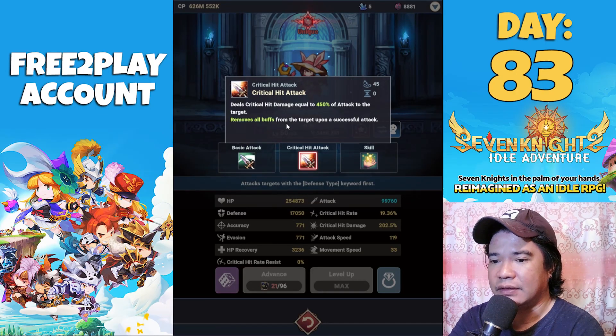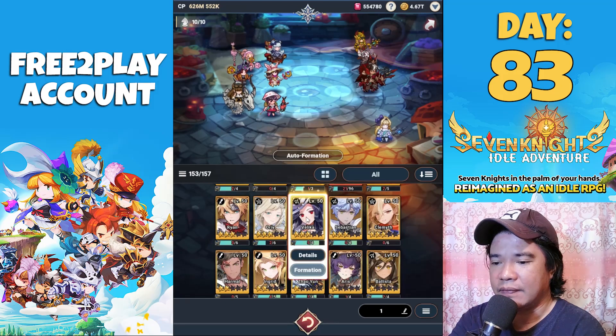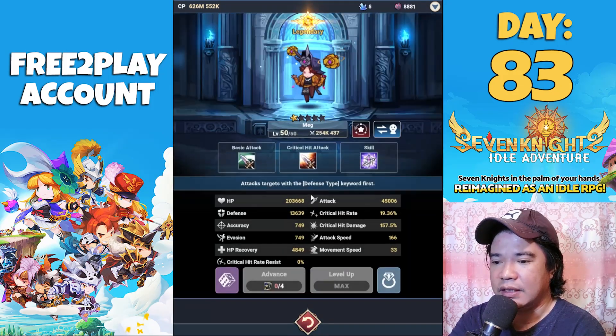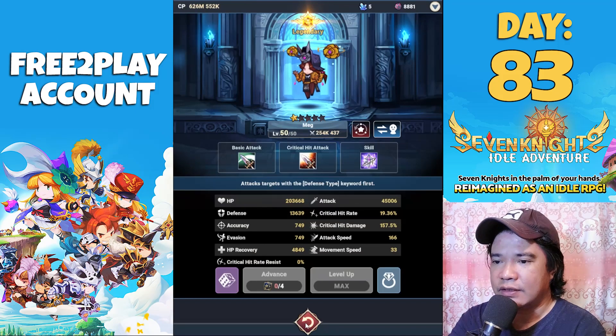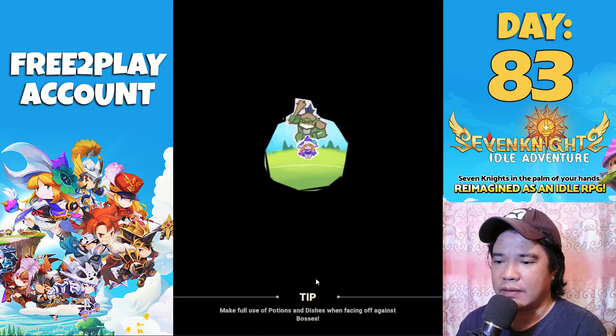If you check the details, Ariel removes all buffs from the target upon a successful attack, and we have Tense. On Meg, she deals critical damage in a two-meter area around the target at 160% of attack, and can also stun in a two-meter area radius. Anyway, let's continue and see if we can beat this.